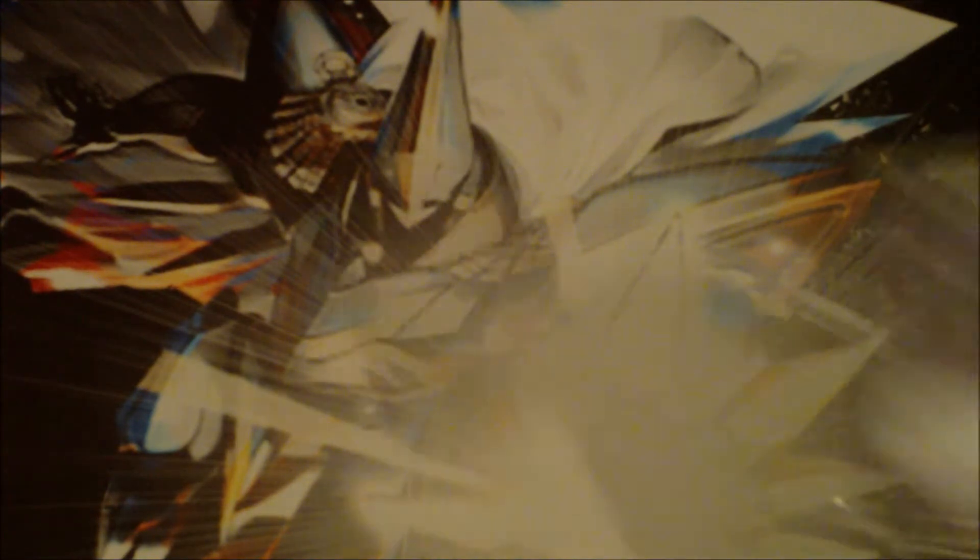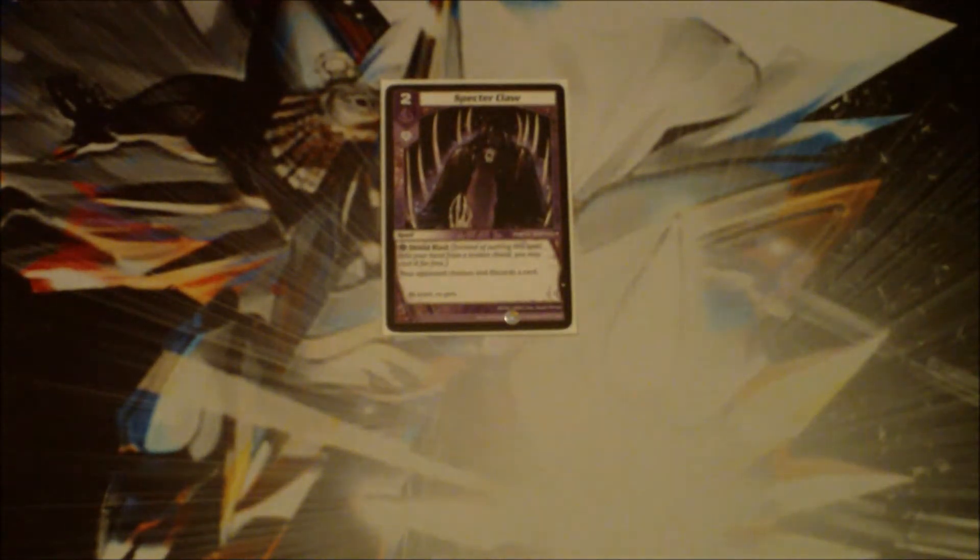Card number 14 is Specter Claw. It has Shield Blast, although the Shield Blast part almost never plays much of a role. Mostly what it's for is the fact that it only costs 2 to play, and it discards a card from your opponent's hand. It's great. Early game, you can start dropping these turn 2, turn 3, turn 4, you can drop a Fumes or something, and they're down 3 cards if you can do that.